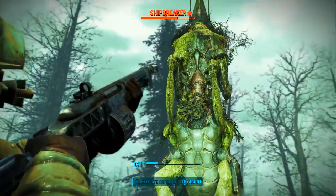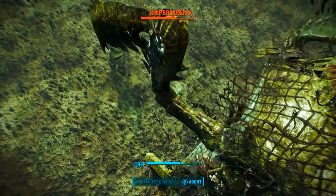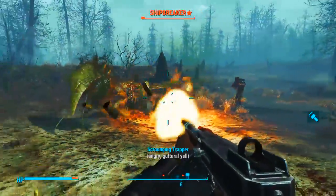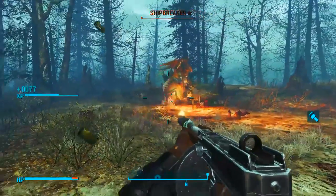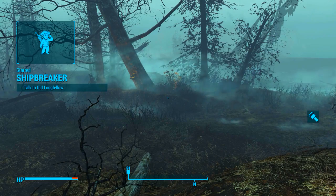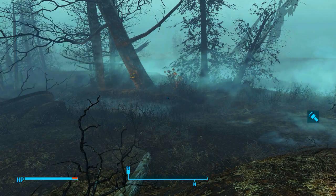Once you find the unique fog crawler Ship Breaker through either of those two methods you need to kill Ship Breaker. This is a tough task as it is a legendary fog crawler. Straight after killing it the quest Ship Breaker will begin - that's right, the quest begins once you kill the fog crawler Ship Breaker.